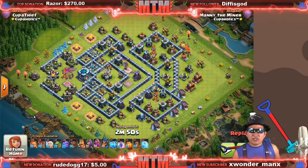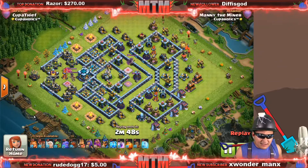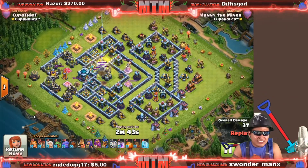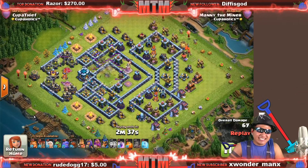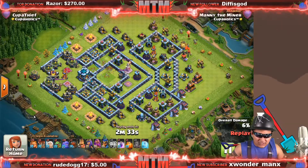So we have the first attack with super giants — zap super giants. Seven zaps, but instead of going for the town hall we're going for the CC to get as much value as you can. You don't necessarily have to take down air sweepers, just get the most value you can so it doesn't damage your giants.